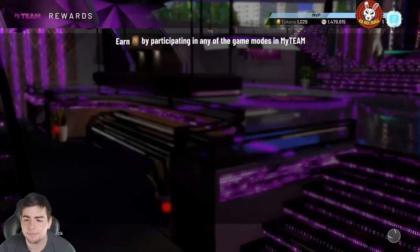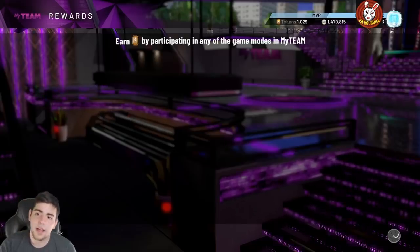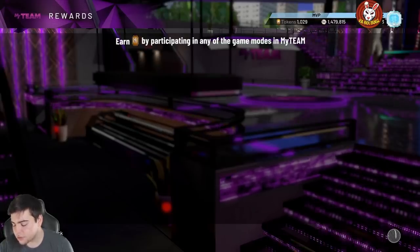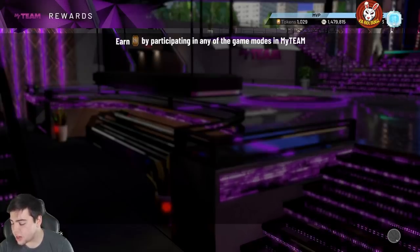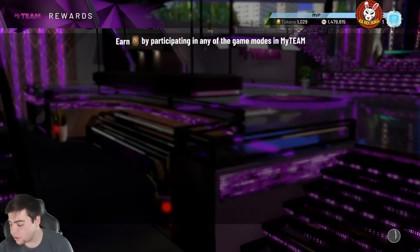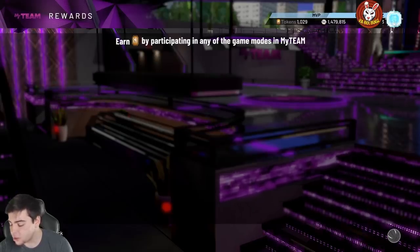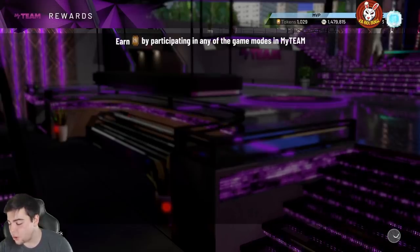I think one of these Galaxy Opals is gonna be on TTO boards and one might be a locker code — not totally sure. Spencer Haywood has 42 badges. He has Gold Quick Draw, Green Machine Hall of Fame, Hot Zone Hunter Hall of Fame, Flexible Release Hall of Fame, Corner Specialist Hall of Fame, Difficult Shots Hall of Fame, Pick and Popper Hall of Fame, Catch and Shoot Hall of Fame, Post Spin Technician Hall of Fame, Downhill Hall of Fame, and Quick First Step Hall of Fame.